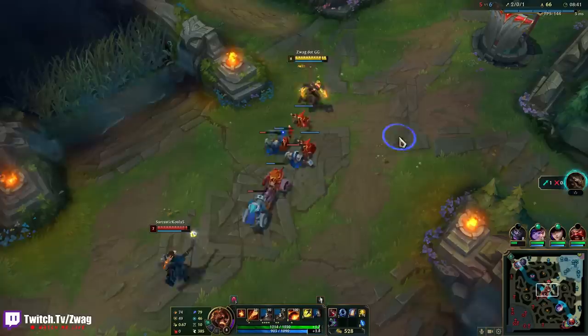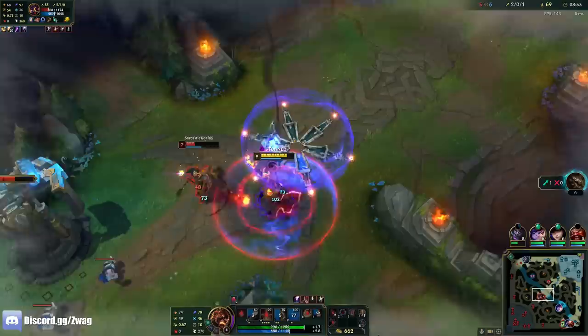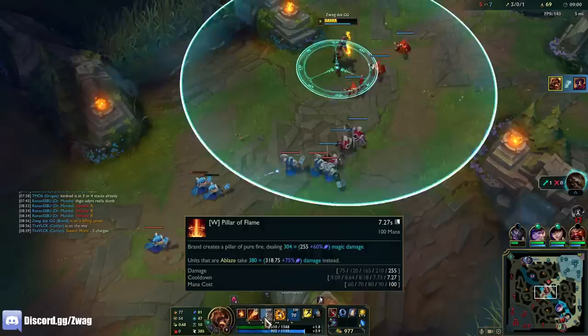Wow, that still hit him. We need to hit him with like two rotations of spells to kill him. Let's see — if I hit this stun, I could walk up and ult, and then my W will be back up. I don't think we could kill him, but we'll get him very low. We did kill him! Because he was still on fire, the W did the extra damage.